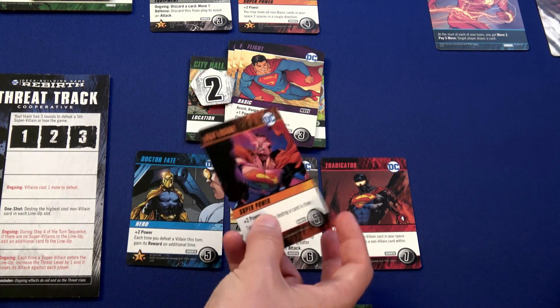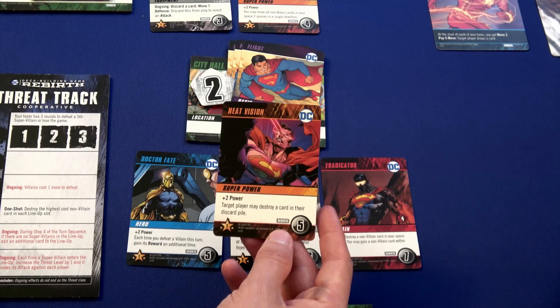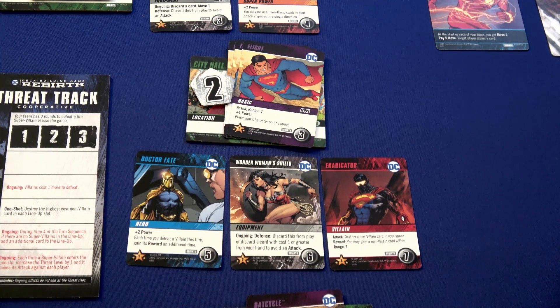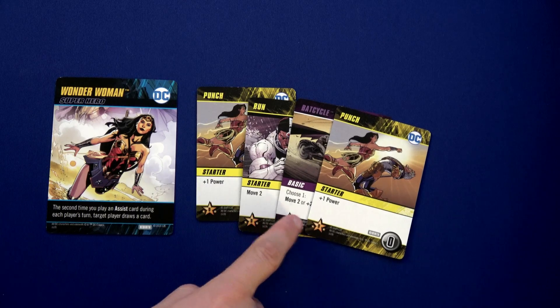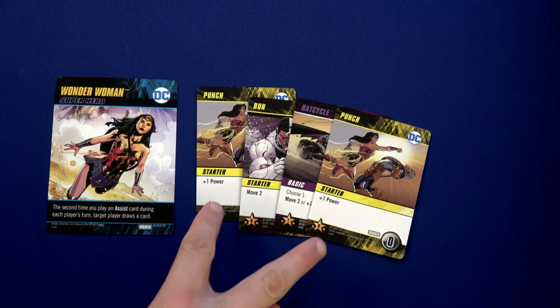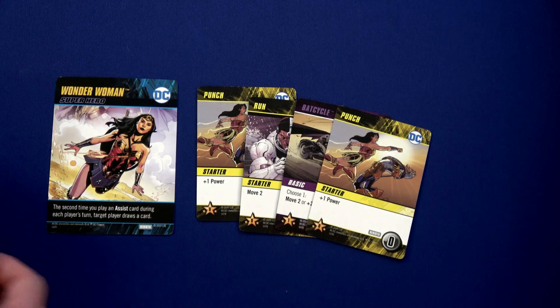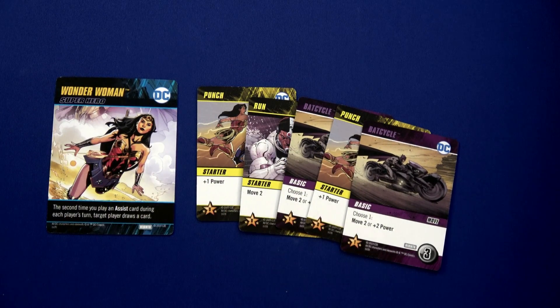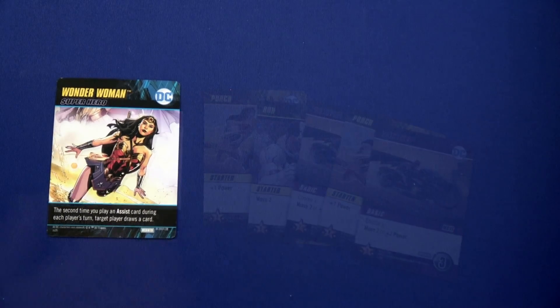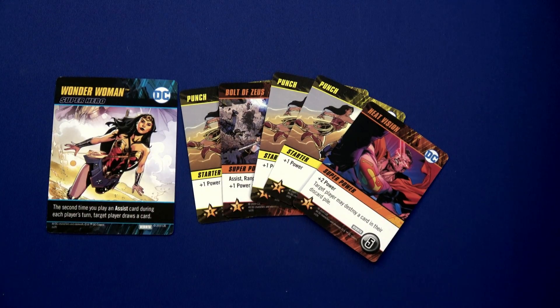With only two movement there isn't a ton we can do right now, but another Bat Cycle will help with movement. We draw our five cards — Heat Vision and Bolt of Zeus. We are set to go. Before any card reveals, Cheetah will attack the Flash and the Eradicator is going to move into Wonder Woman's space.